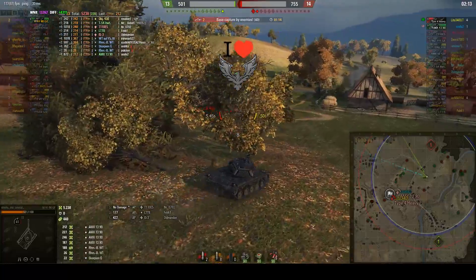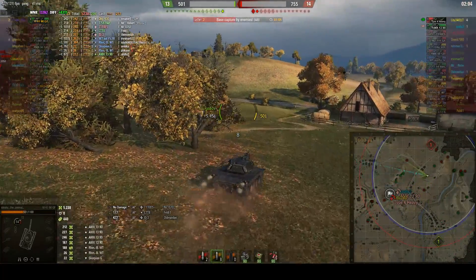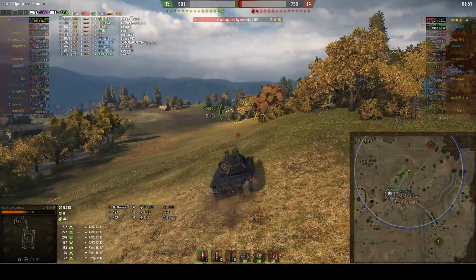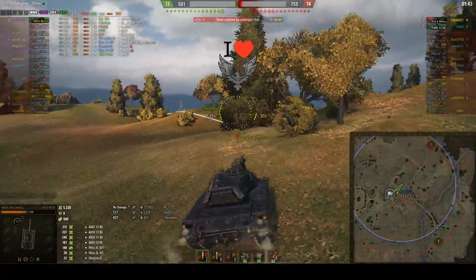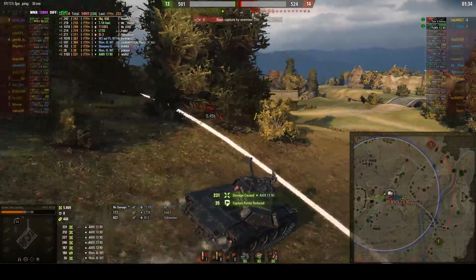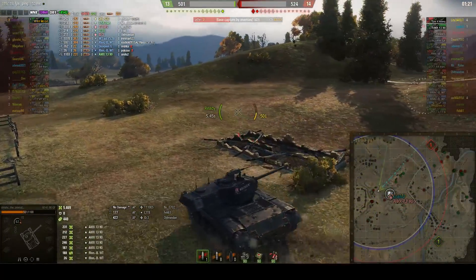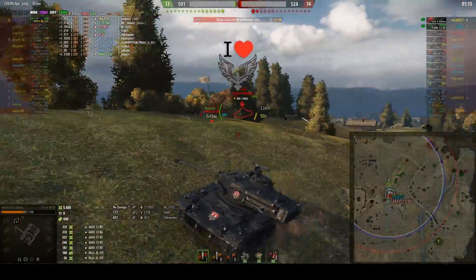I should have shot a bit lower because he was angled perfectly at 90 degrees, and the second shot was just a waste of credits. Sometimes you have to take a chance but RNG makes a lot of things possible — and not possible. I know the 1390 is capping and the Type 4 is in the little ditch. As soon as I get spotted I knew he was up there in a bush. I used auto-aim and it worked perfectly — now this 1390 is a one-shot.